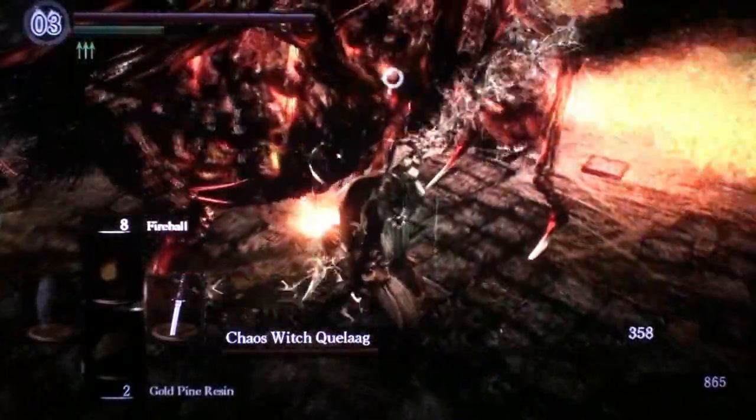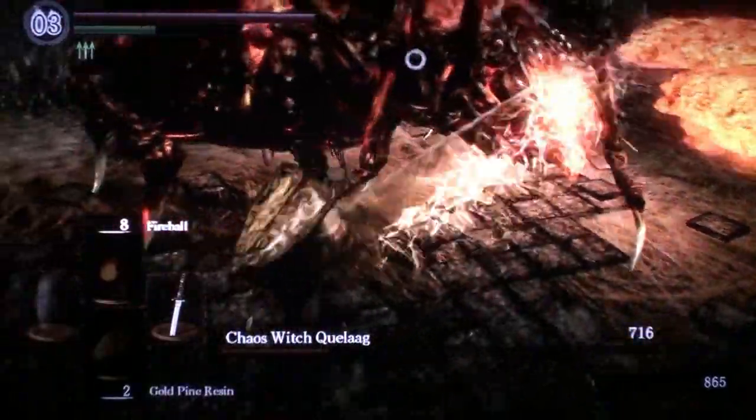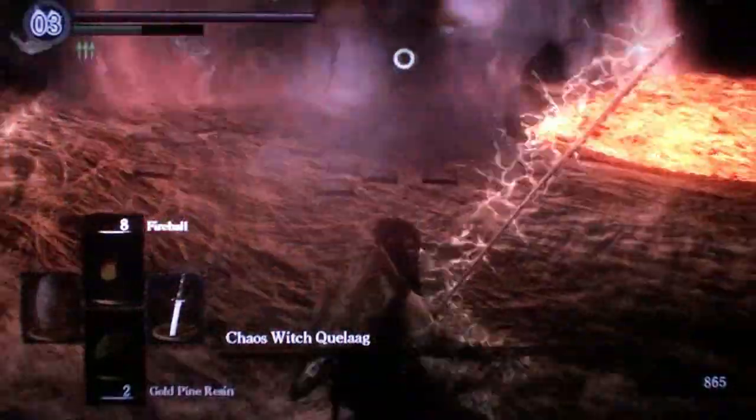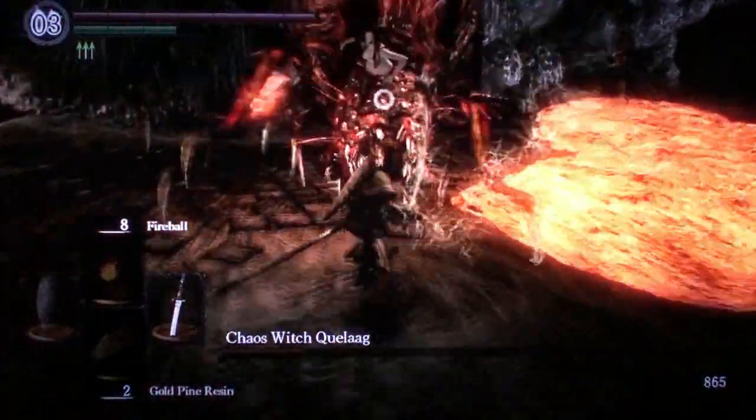The strategy is to be very mindful of the lava and go to the side. When the spider spews lava, take a couple of shots. There is a very powerful area of effect attack that you need to be very careful of.